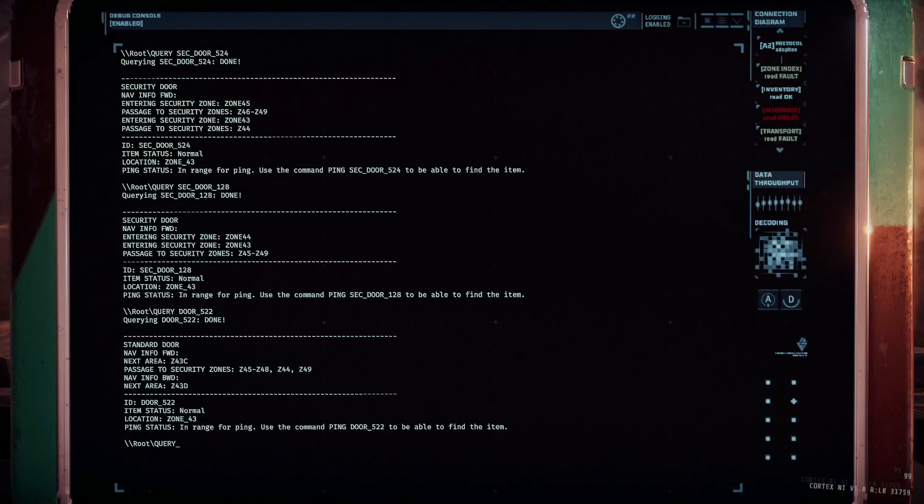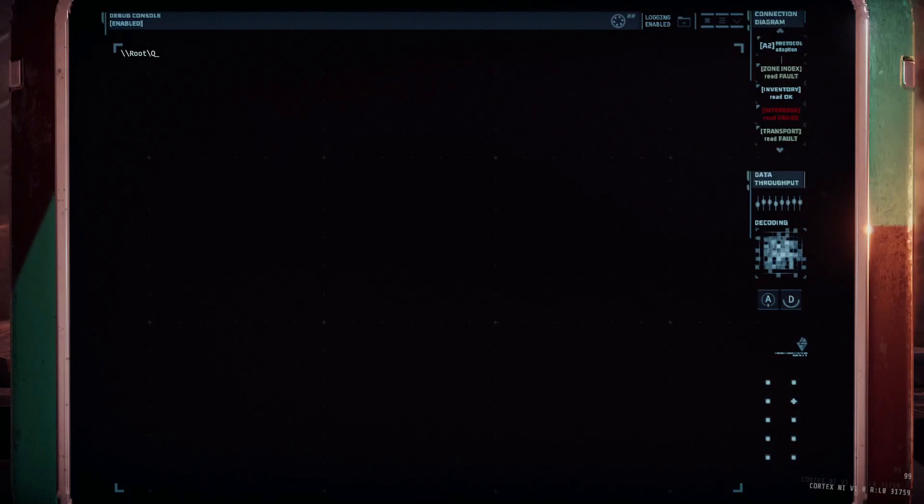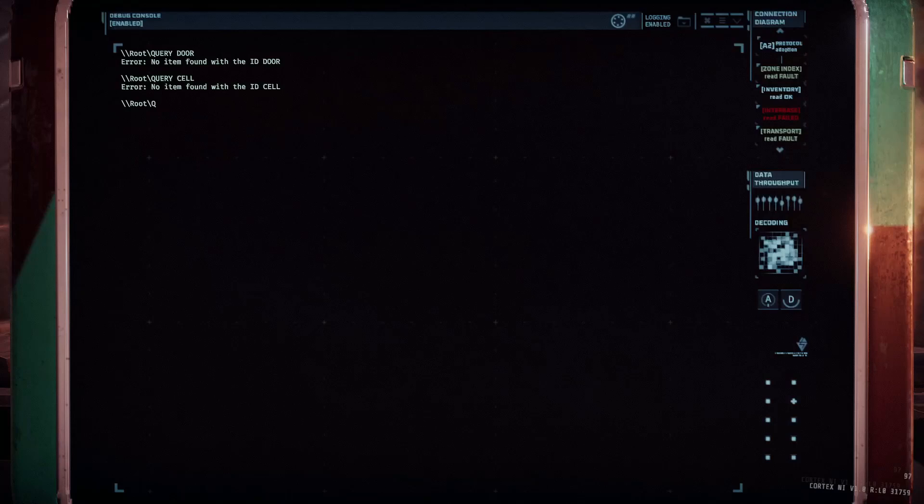The only real flaw of the query command is that you need to know the exact name of the item you're trying to query. If you try to query a door without the ID number, it won't work. In some situations you might not know the name of the item — for example, if a security door is unpowered and you need a power cell, the door won't tell you the power cell's specific ID number, so you can't just query 'cell.' In those situations you need to use a different command, and that brings us to the list command.